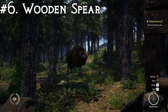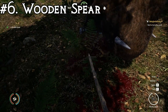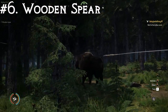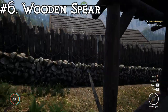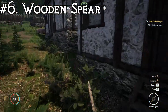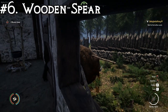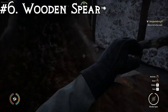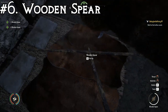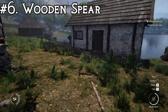One headshot, two headshots — takes them down really effectively. Now we just need four body shots. One — he's angry — two, three, and he ended up getting inside the house, but four. So yeah, number six is the wooden spears. Great weapons; I don't recommend going for body shots, especially on the wisent. I can't believe it got inside the house — that's hilarious.